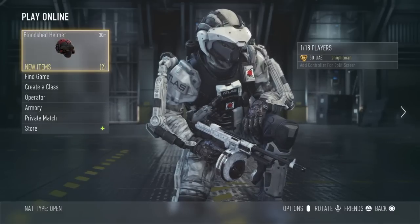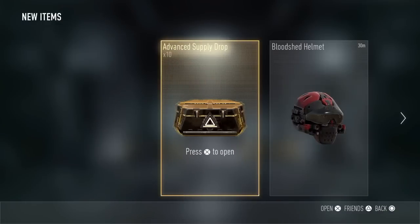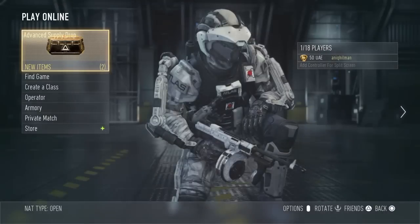In Call of Duty: Advanced Warfare, as you can see I've got 10 supply drops. This is due to the grand prestige appreciation by Sledgehammer Games. Let's open the first supply drop and see what we have.